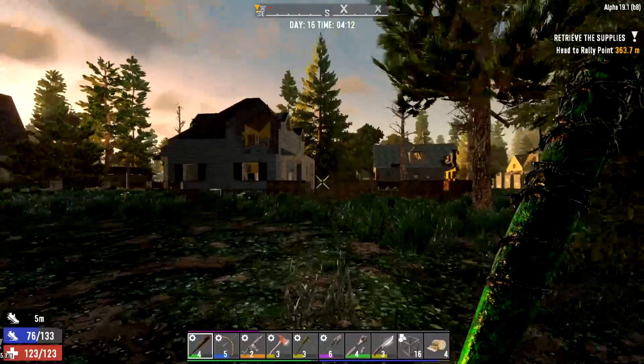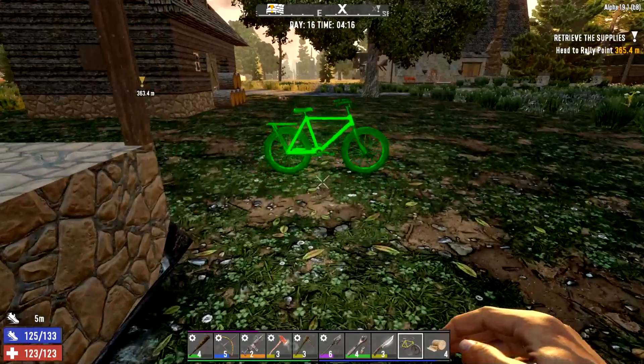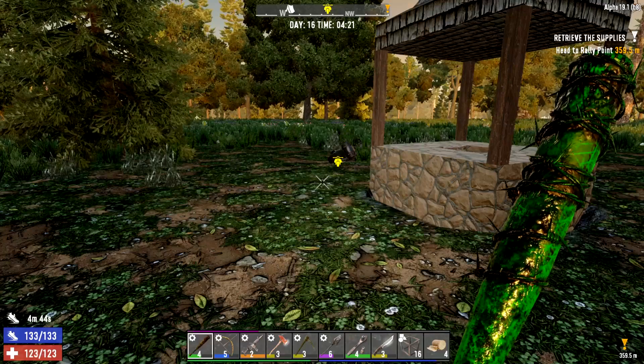What I always like to do is leave the bike here. There have been plenty of times where I've either died or something has happened and I've needed to get back to wherever that quest was, and sometimes it's not overly close. So leaving the bike here is always something good to do.